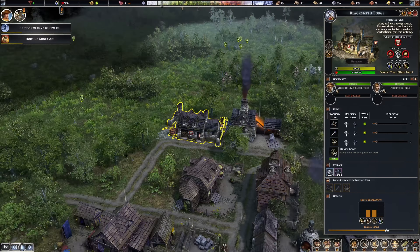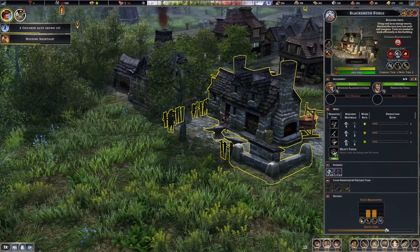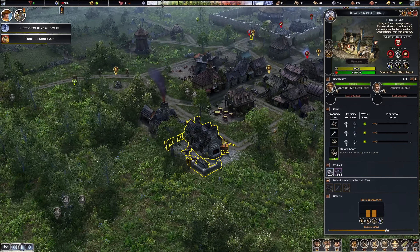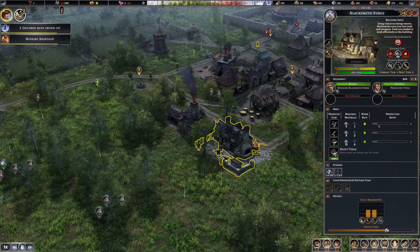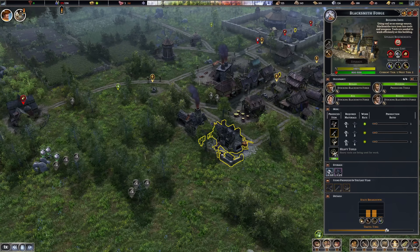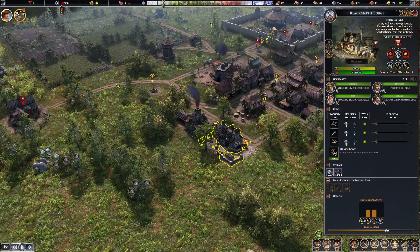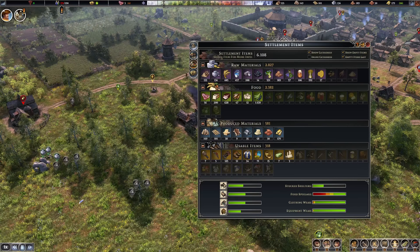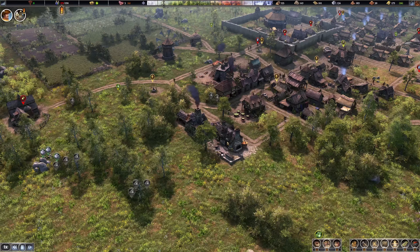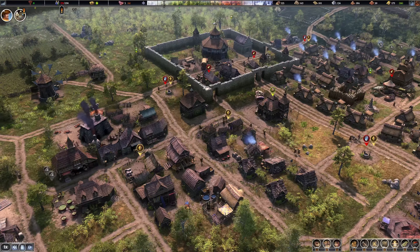Blacksmith is up and running — one of the really important buildings. Here we can now decide what we want to produce. Let's keep it one-to-one for now because I want to produce all of that — heavy tools, swords, weapons — at the same time. Let's increase the people working here. At some point I'll have four heavy tools and then can turn that off and focus on the other two. Right now we need all three of them, so let's keep it at a one-to-one ratio.